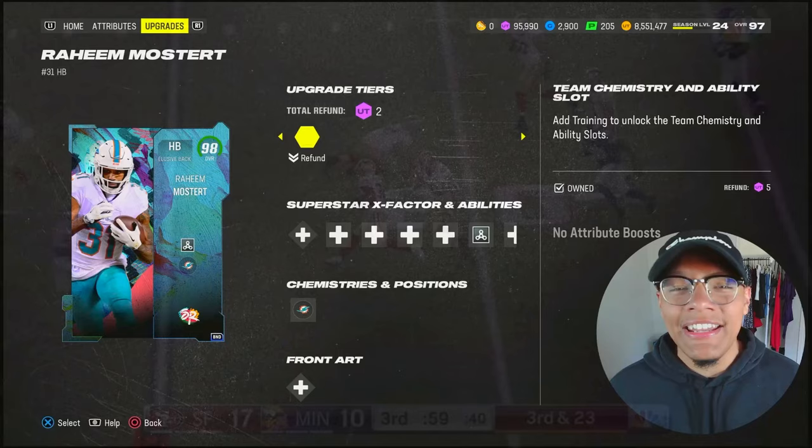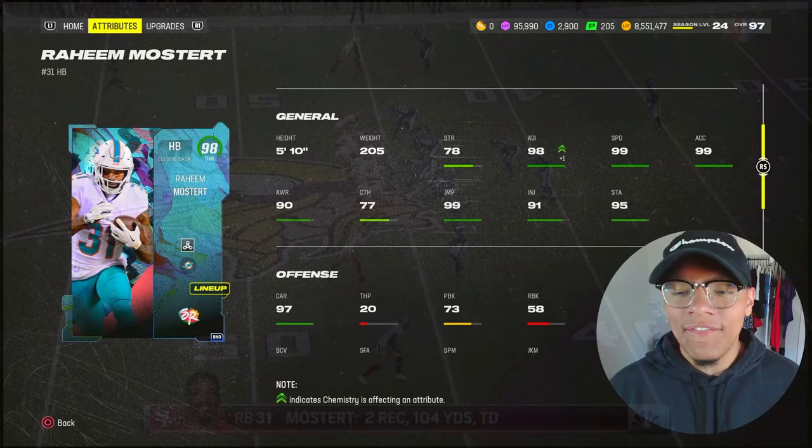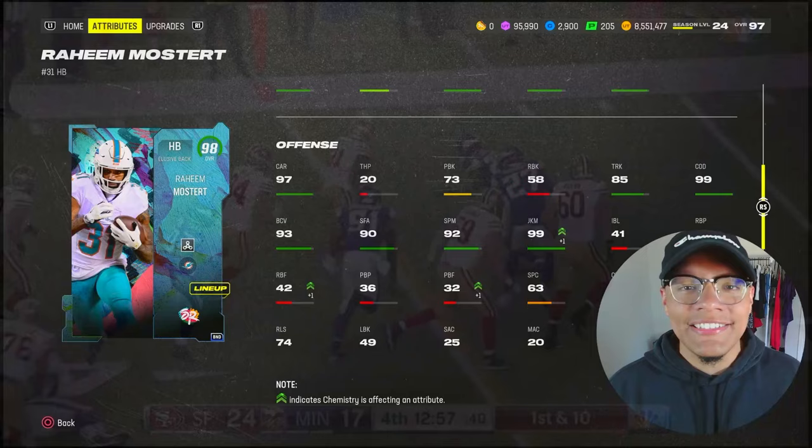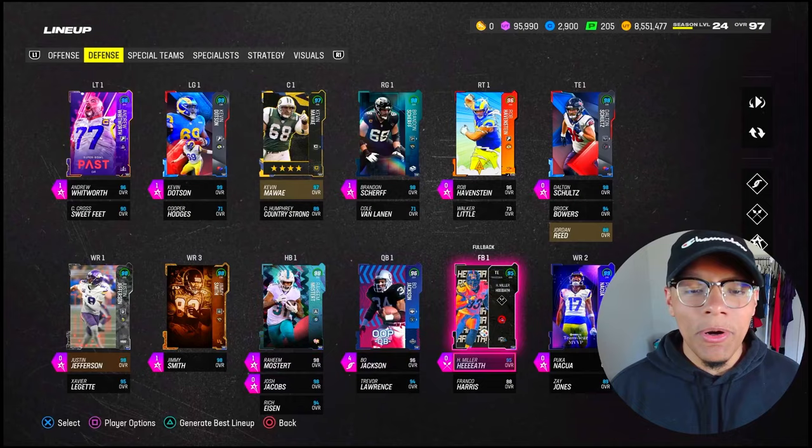He's got evasive on him for 18 power-ups. 99 speed, 99 acceleration, 99 change of direction, 98 agility — why is that not 99? 5'10", 205 lbs, 99 juke, 92 spin, and 90 stiff arm. If you guys played him in fantasy this dude went off. Only 71 short route running, but that's gonna be alright. Mostert, we'll see what you got today.